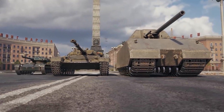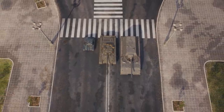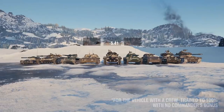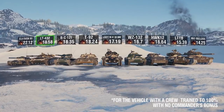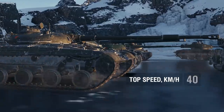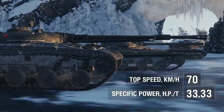Light tanks rely on two main characteristics: mobility and concealment. The latter is directly related to the vehicle dimensions, and the dimensions of the LT-432 seem quite large. The tank is wide and long, but it still has a high concealment parameter due to its low silhouette. Dynamics are the chief asset of the researchable Soviet light tanks, and the LT-432 is no exception, with its remarkable maximum speed and good acceleration.